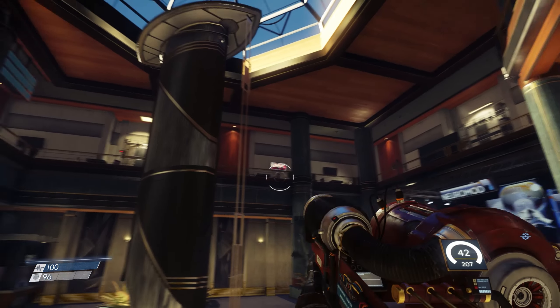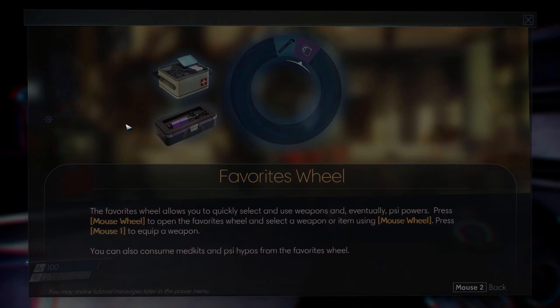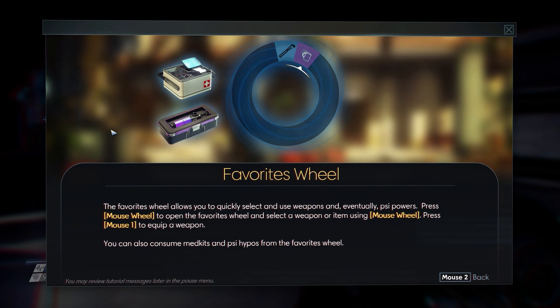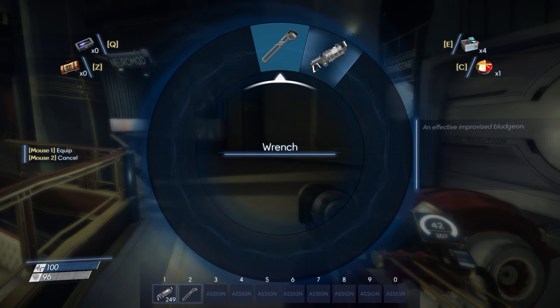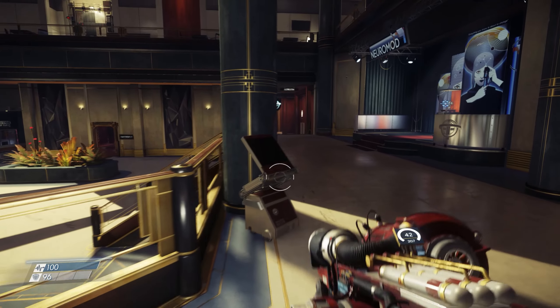Here's the Neuromod. Maybe the transfer lobby is elsewhere. The favourites wheel allows you to quickly select and use weapons and eventually psi powers. Mouse wheel to open the favourites wheel and select a weapon or item. Press one to equip a weapon. Got it. That's a bit easier now that I know how you want me to do that.